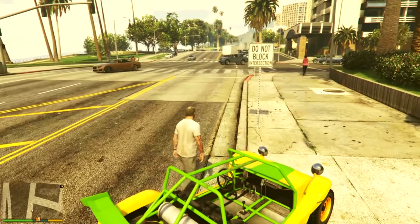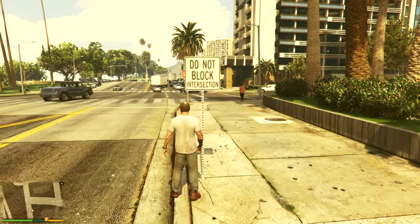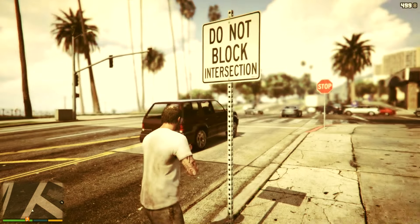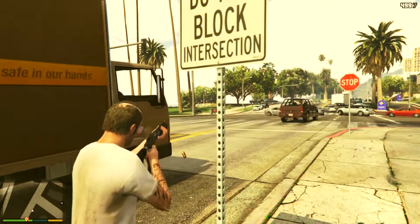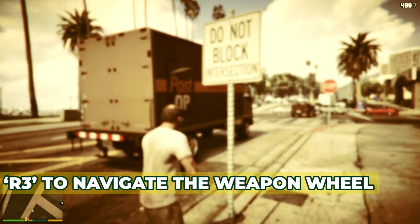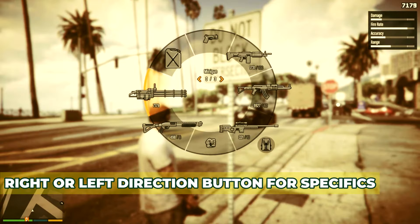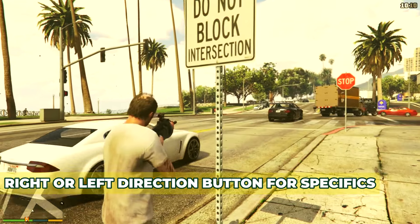Now that you are in the game, let's practice changing weapons. Press and hold L1 to bring up the weapon wheel. Using the R3 button, navigate to the desired weapon category. Once you have selected the category, release L1 to view the available weapons within that category.